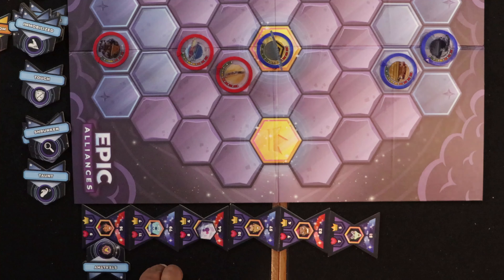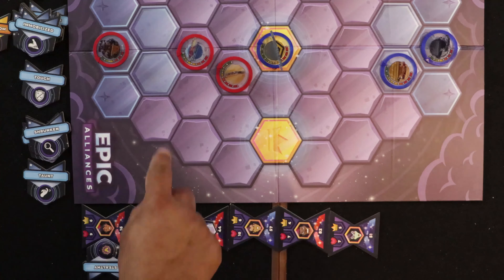Ariel has range two, so she can be a little further away rather than becoming an easy target. We hit Sully for a total of six damage — that's just a little over half of Sully's health — right off the bat. That's a great attack.